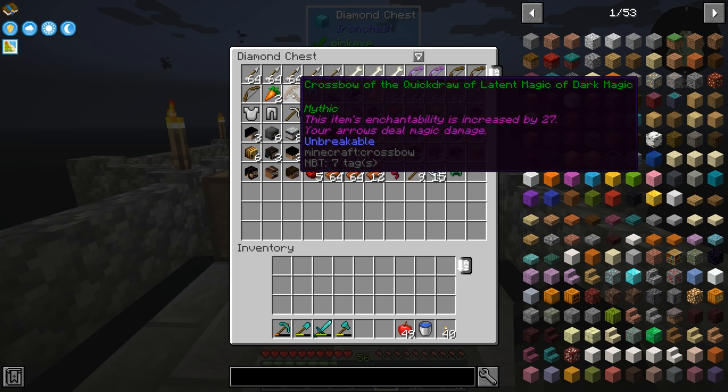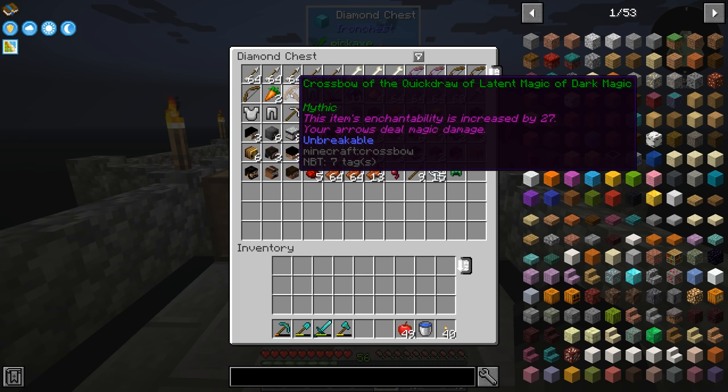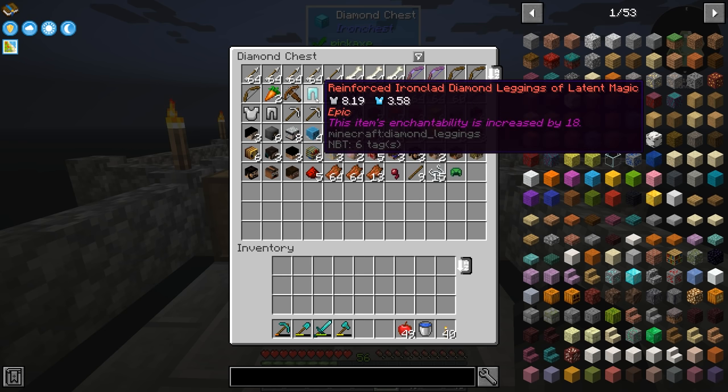This one right here is called Energetic Bow and it's got a different icon that says 1.05 — I don't know if that's arrow velocity or whatever. We got ourselves a crossbow of the quick draw of late magic of dark magic. It's quite the name. It's a mythic item — this item's enchantability is increased, the arrows deal magic damage, and the crossbow is unbreakable. That's pretty awesome.